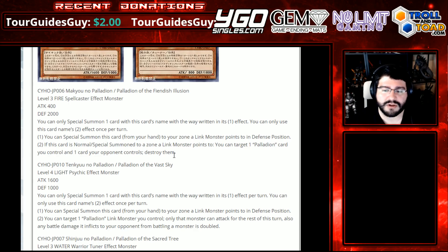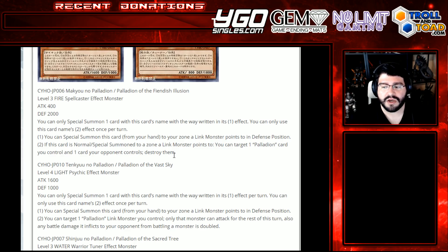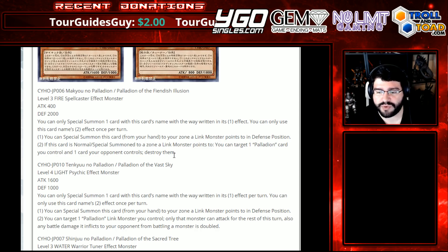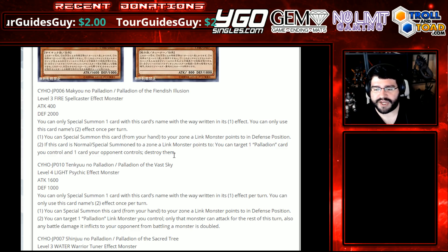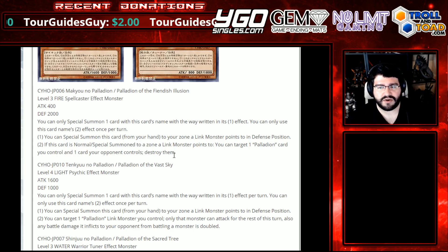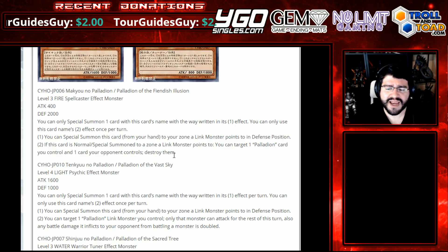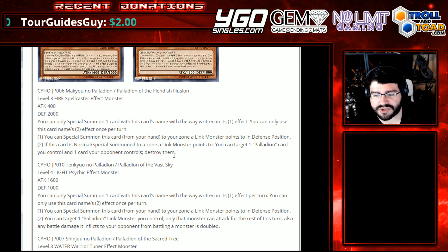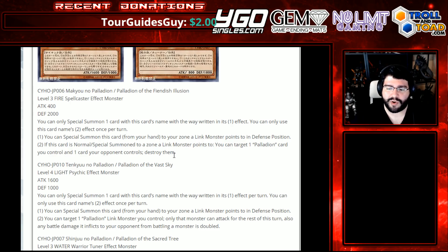Palladian of the Fiendish Illusion — Level 3, Fire Spellcaster Effect Monster, Attack 400, Defense 2000. You can only special summon one card with this card's name per the way it's written and its first effect. Hard once per turn on the second effect. You can special summon this card from your hand to your zone a Link Monster points to in Defense Position, so you can't use these offensively. It gets out of the hand real easily. Second effect: if this card is normal or special summoned to a zone a Link Monster points to, you can target one Palladian card you control and one card your opponent controls — destroy them. Essentially a Break Sword for its archetype.